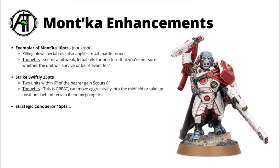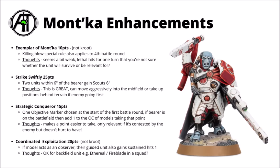Finally for Mont'ka we've got the enhancements. First up, Exemplar of Mont'ka allows your units to still get Lethal Hits on the fourth battle round as well — the inverse of the Exemplar of Kauyon, but honestly far less useful generally since it's far more useful to get something early rather than extra late. Try Swiftly is 25 points — this one gives 2 units within 6 inches of the bearer Scout. Getting 2 units to move up the board and be more threatening seems to work pretty well with the lethal hits and mobility tricks that the detachment has — you could aim to have something infiltrating in the midfield to make sure they could get that scout move.